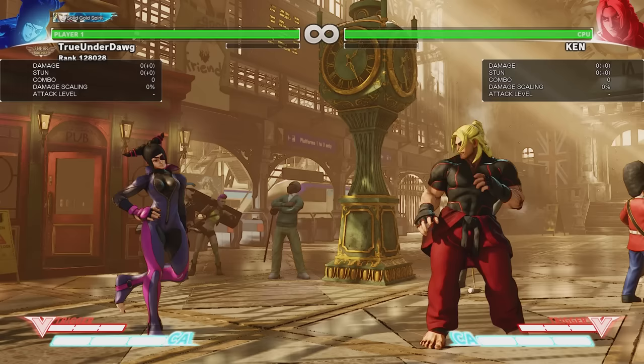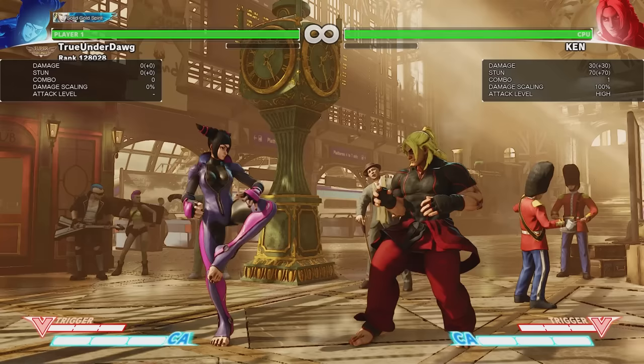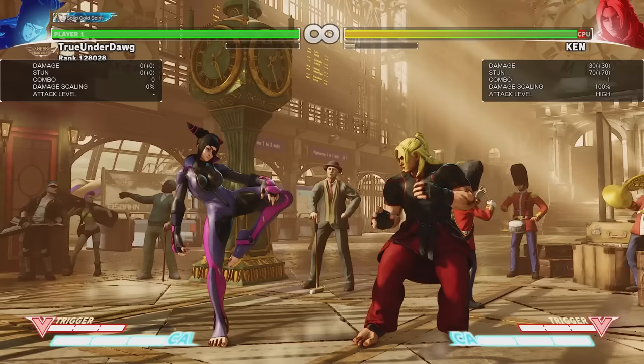First off we have her normal attacks. I'm gonna start off with the punches, then the kicks, and then the best jumping attacks. So first off we have standing light punch. This attack has amazing range and has three-frame startup, meaning it's your go-to move for punishing most attacks since it's so fast. Not to mention it has fantastic range too, especially for a light attack.